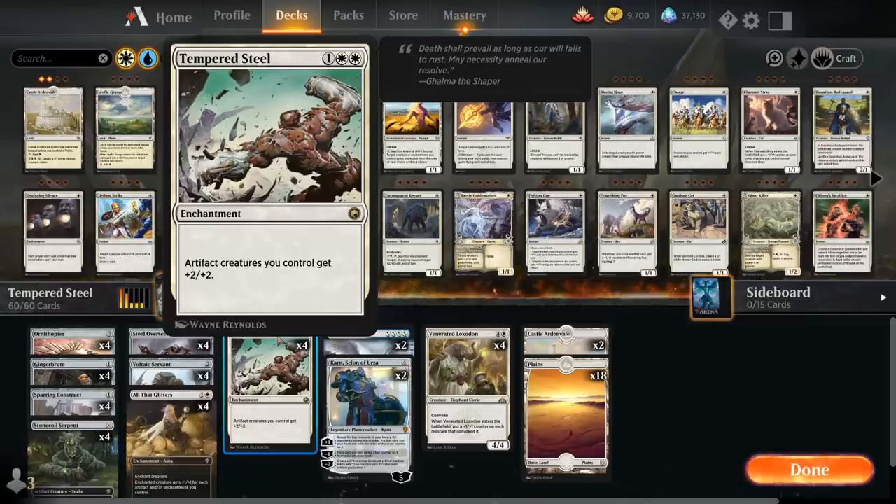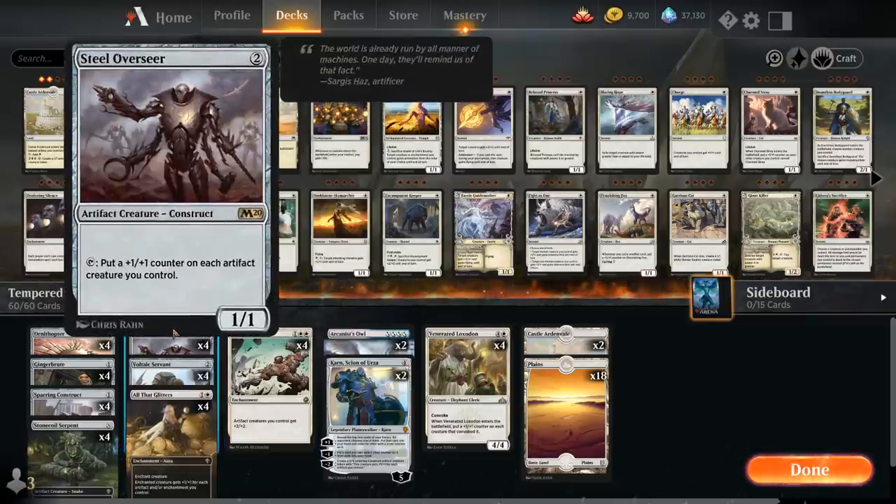Another incentive for playing all these artifact creatures is Steel Overseer — a two-mana artifact creature construct that can tap to put a +1/+1 counter on each artifact creature we control, including Steel Overseer itself. So this can very quickly get out of hand if unanswered.